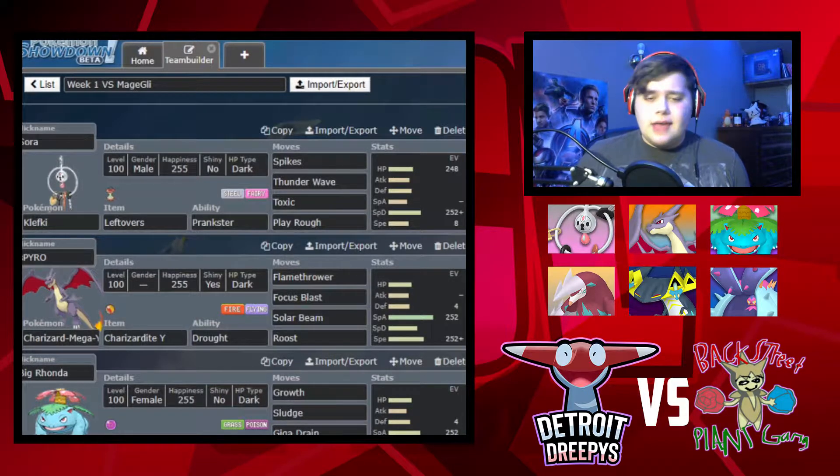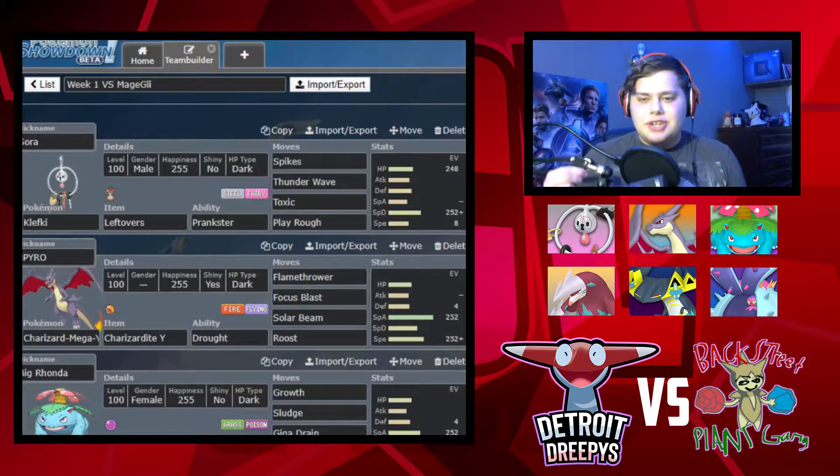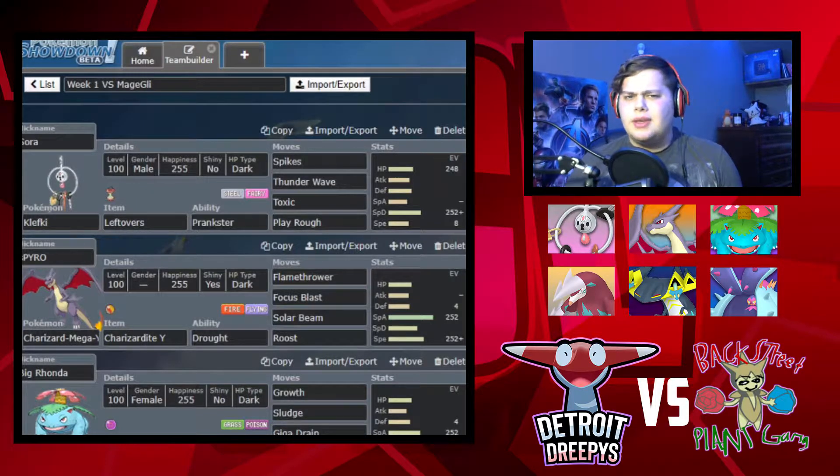Tier 2 we picked up Toxapex. I thought it'd be a nice water type to take hits. It's also got Regenerator so we'll be able to heal a lot of health, and it's also got the Black Sludge so that Pokemon will just constantly be getting HP back. For Tier 3 we picked up Clefki for Prankster - that's the only reason I picked up Clefki. It does have Play Rough this week and I'll probably keep it. It's a strong Pokemon because of Prankster.